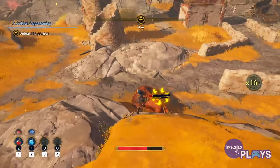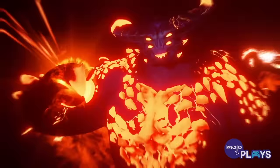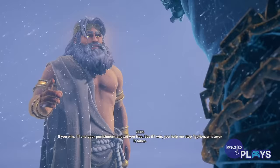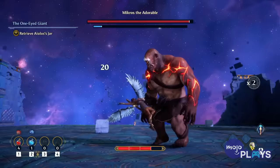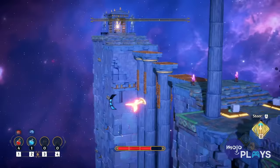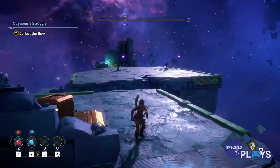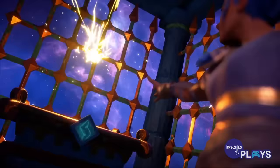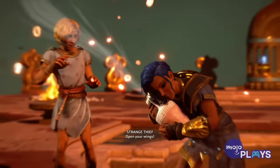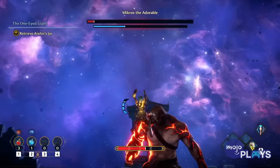With a focus on Greek mythology, it follows Fenyx, a mortal destined to defeat the monstrous Typhon after he escapes from the underworld. Immortals is a bit more combat-focused than Breath of the Wild, but it borrows a lot from its open-world and puzzle-solving elements. There are even Vaults of Tartarus, which are essentially Breath of the Wild's shrines. While there are a few aspects that feel a bit too copy-paste, there's still plenty here that will please fans.